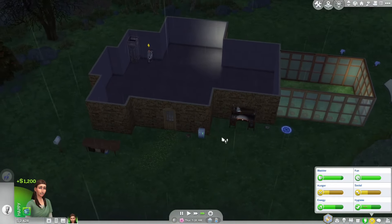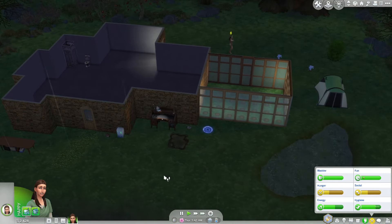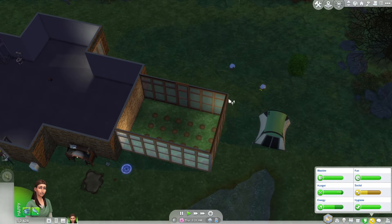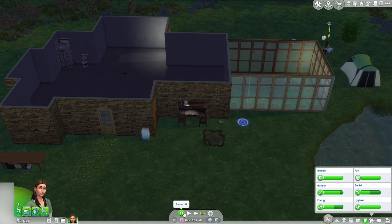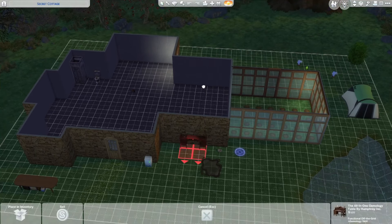We're at 2,000 simoleons, which is great. I would really like to get the walls in here and maybe some windows. I think I'm going to bring the lunch pail inside so she can actually eat inside, and same with the garbage can. She does need to probably talk to some plants today — we should probably weed that plant and then talk to them so we can get some socialization. We can bring the gemology table inside too so she doesn't have to be wet outside.